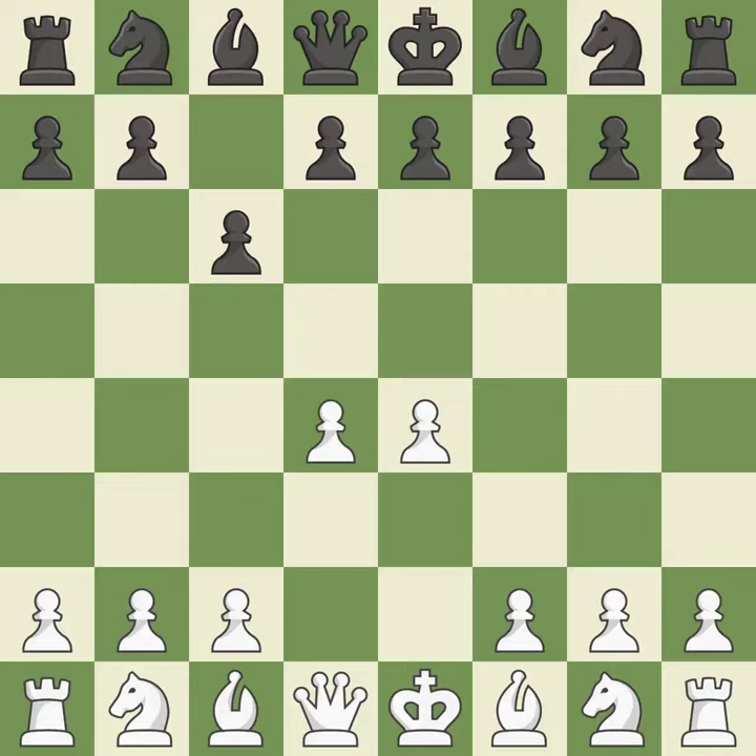The d4 square seizes the center and launches an assault on the e5 and c5 squares. The pawn on e4 is under attack from the center with d5. e5 closes the center and controls the important d6 and f6 squares.